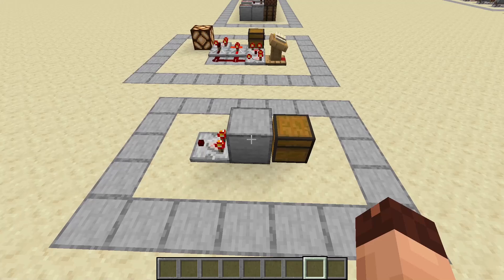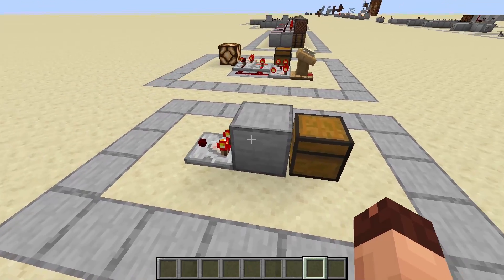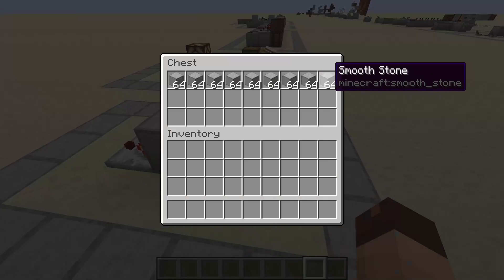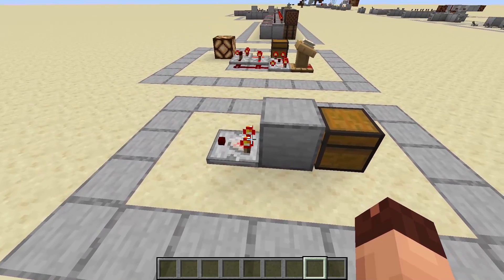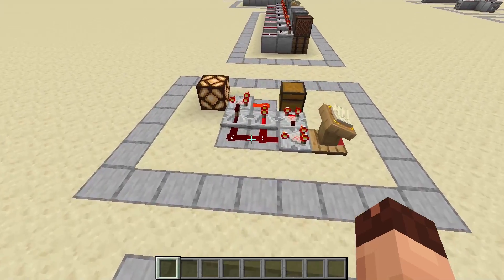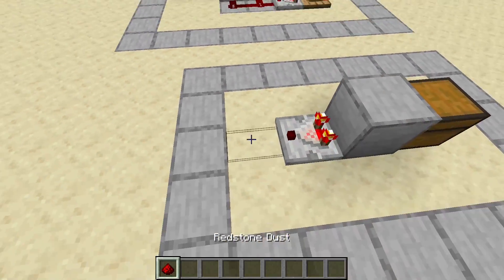The comparator can also read out a block through another block. So here the comparator can read out the chest even though there is a block in between. This would not work with an air block between the chest and the comparator.